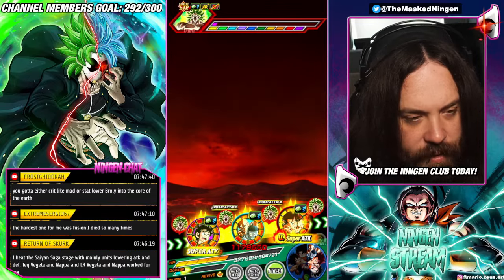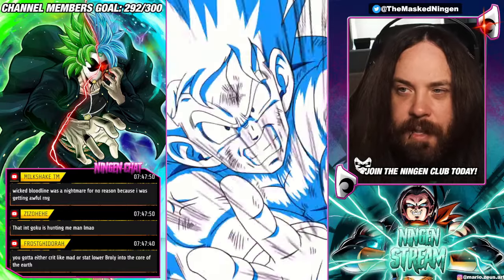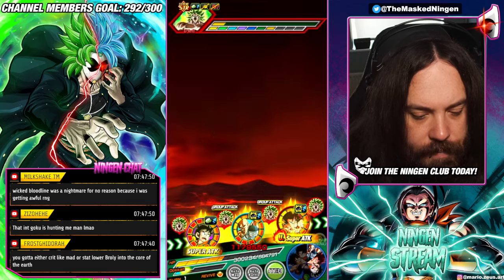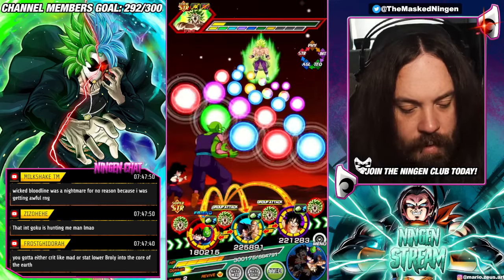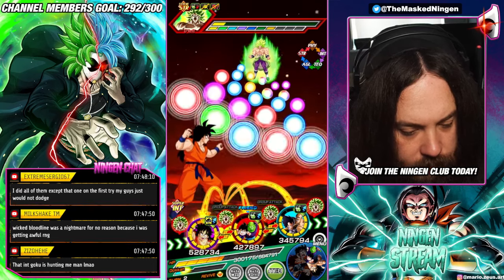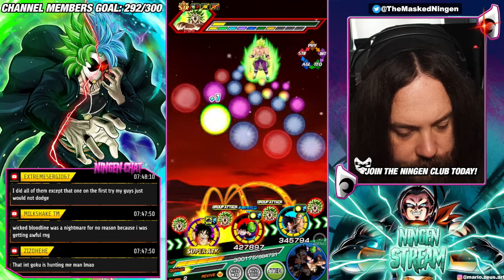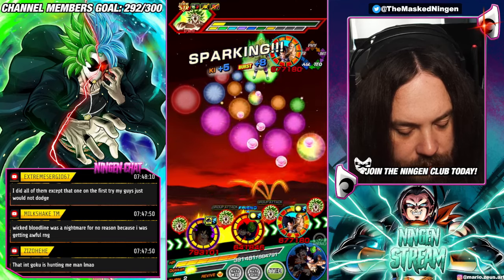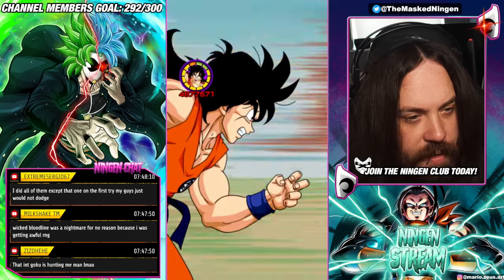We don't need to worry about doing it in two turns for these harder category missions. We've got the Revival — hopefully Yamcha dodges though, because getting the Revival is all well and good, but I want to do damage. Yamcha dodging the Super — that's what we like to see. Took the normal and took a bit of damage, but he dodged the Super, so that's the important part. And he got a crit.